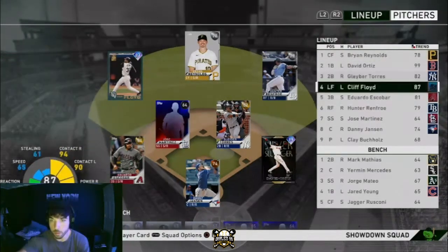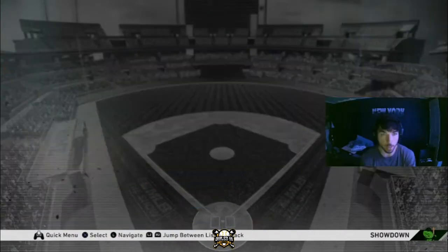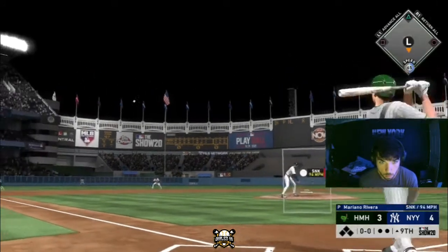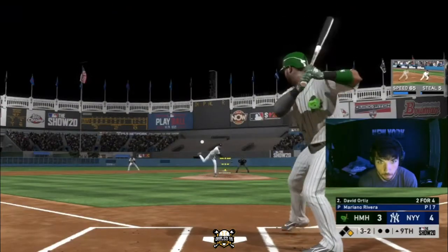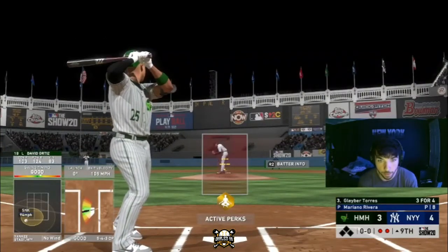Lineup is rocking: Brian Reynolds, David Ortiz, Glaber Torres, Cliff Floyd, Eduardo Escobar, Hunter Renfro, Jose Martinez, Danny Jansen, plus a bunch of bronze and commons on the bench. First challenge: face Rivera and mount a comeback by scoring one run on rookie difficulty. We're down by one run, 4-3 game in the top of the ninth — all we got to do is tie the game up and score one run. The lineup is setting up perfectly as the leadoff hitter leads off with a hit.